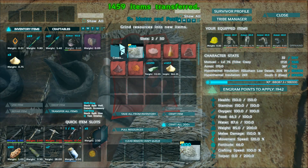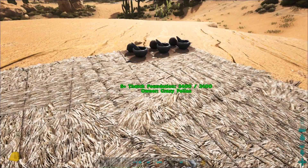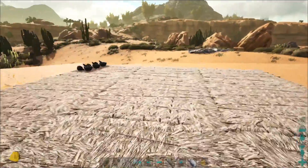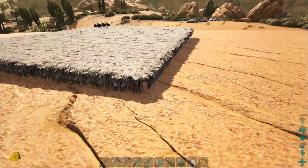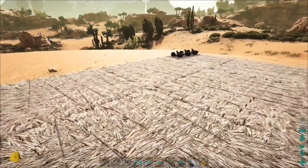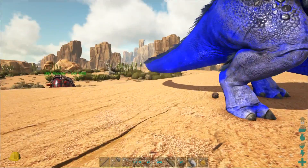Now that the clay is being prepared I can start to think about building some Adobe foundations, because I will be upgrading this to Adobe and making it a little bit bigger. I think I will also be adding a dinosaur gate somewhere in order to put some of my dinos away safely. I'll be preparing some stuff and get back to you guys when I have some results to show you.